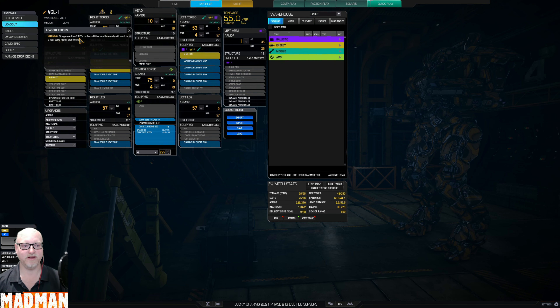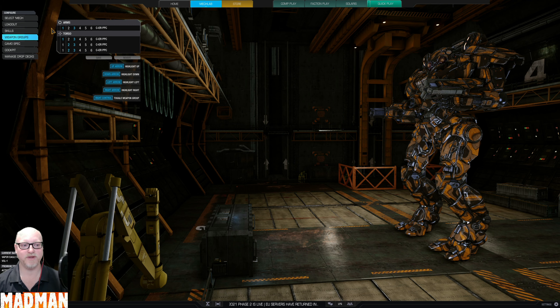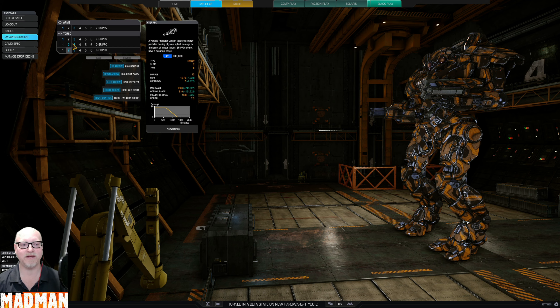You've got to watch: firing more than two PPCs will result in a heat spike, and those heat spikes are massive. If you fire two in one bank and two in the other — fire, fire — you're going to be at three quarters of your heat scale, which is expected. So this is not an in-your-face brawler, this is a heavy sniper. We have weapon groups: two on bank one, two on bank two, and a cycling bank on bank three, so that we can go two then two.